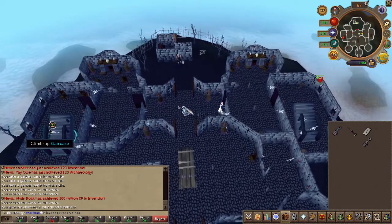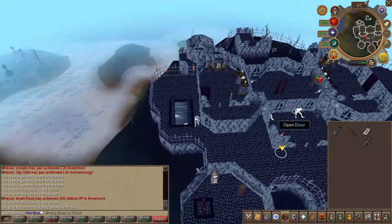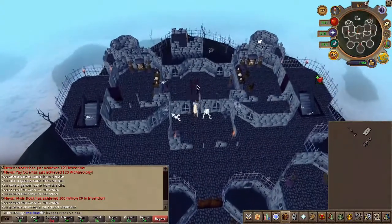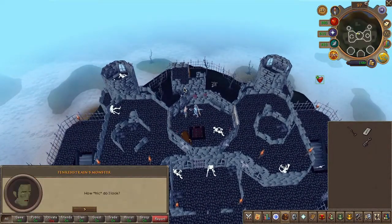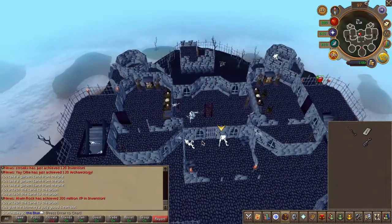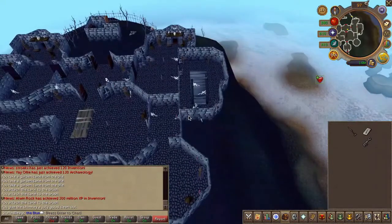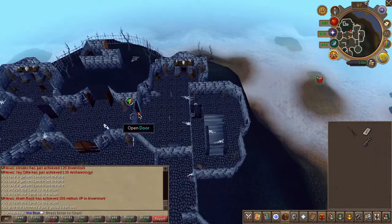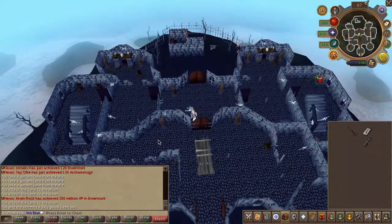Head upstairs once again, but this time head north and talk to Frankenstein's monster. Then for the last time head back to Dr. Frankenstein, right click him and pickpocket. Quest complete!